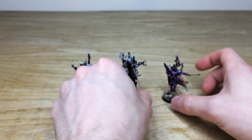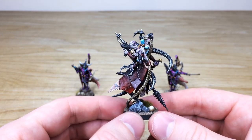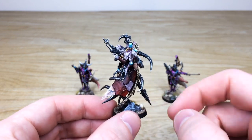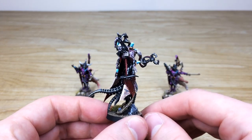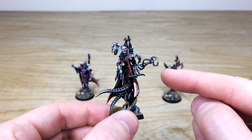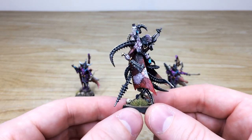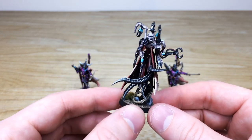Then we've got the custom Haemonculus, which has been a real kitbash of various kits to give a very unique Haemonculus to lead any of these forces. There's a skin cape again — you can see there's some Chaos skin with an eight-pointed star on there, plus an imperial Aquila tattoo. Loads of different bits have been used to create this custom miniature, and there's a funny arcade soft toy grabber thing here as well, plus all these tentacles — it kind of looks like a Dark Eldar Doctor Octopus.